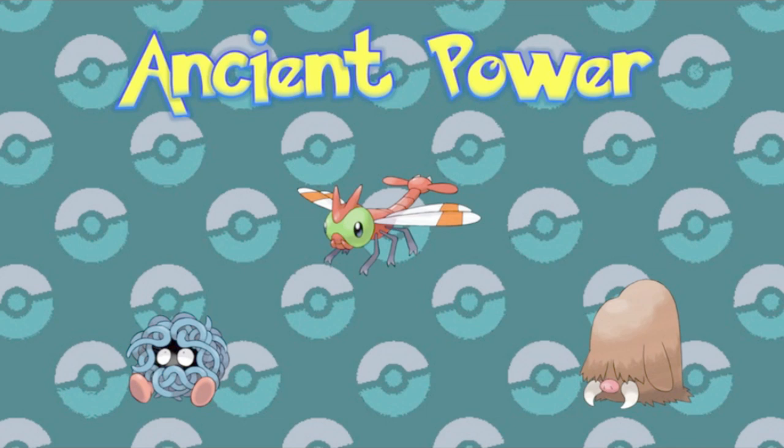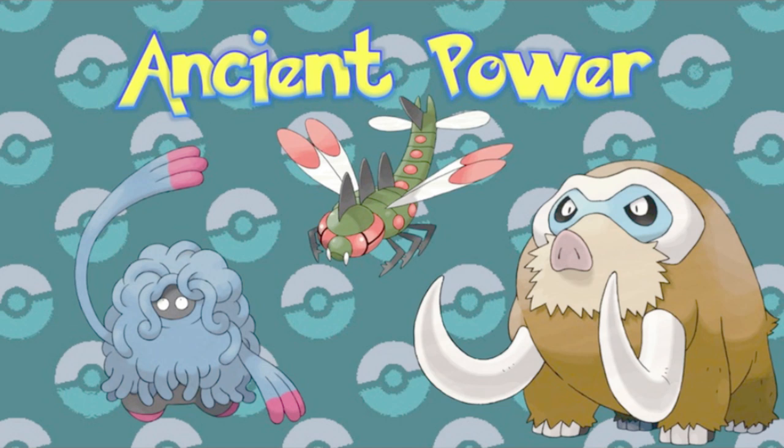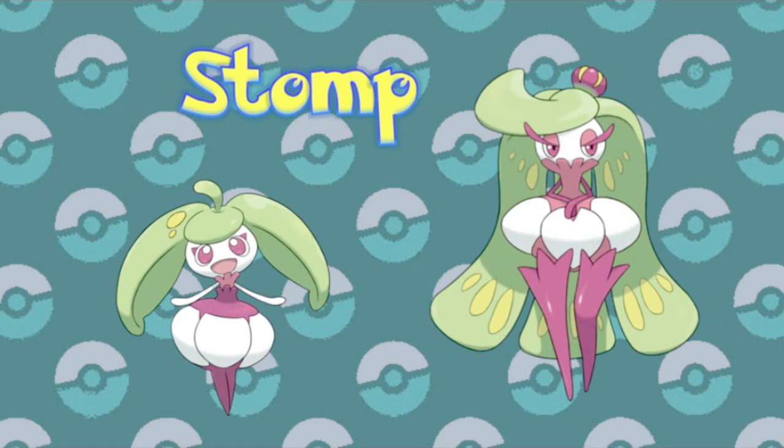The move itself isn't particularly special, having the same stats and effectiveness as some other moves, but it's a pretty powerful name so I suppose that sets it apart. And this would later be seen in Alola, where Steenee will only evolve knowing Stomp, fully showing off Tsareena's powerful legs. And Poipole even got in on the action, knowing Dragon Pulse to evolve — which is another scenario where that Dragon Scale would have been perfect.